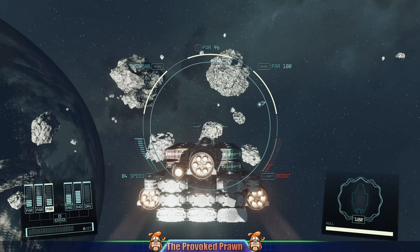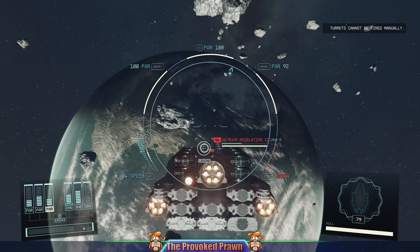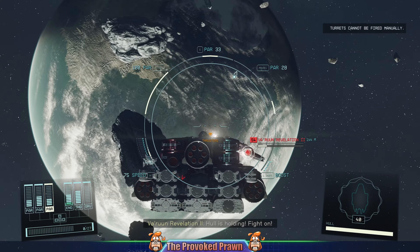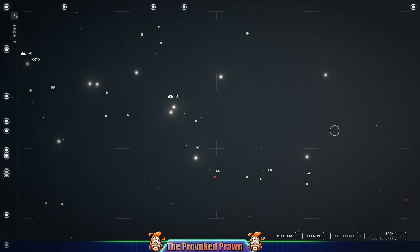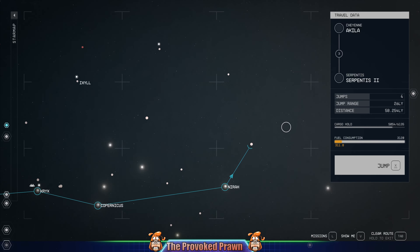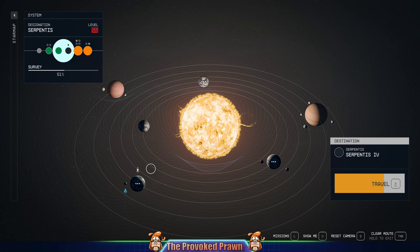If you're looking to destroy a lot of ships to improve your ship capabilities — skills that require you to destroy ships, use repair kits, take damage to your shields and other things — there's an area of space that's really handy because you can fight the Varun. Head over to the Serpentis system, which you can see on the right-hand side away from Krix and Neera. Head to any of the planets in that system, fast travel there, and generally some Varun ships will appear and try to make a fight with you.